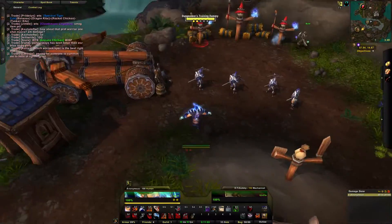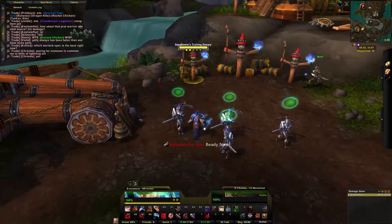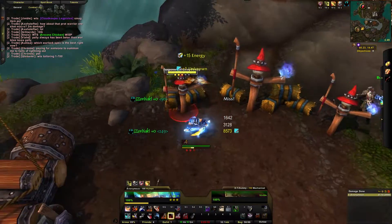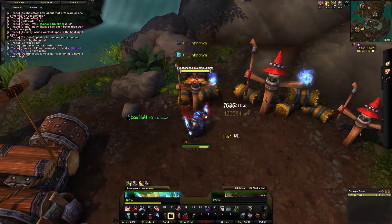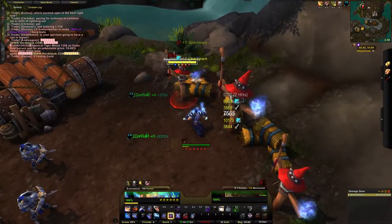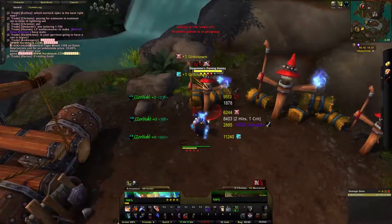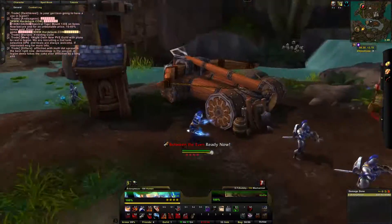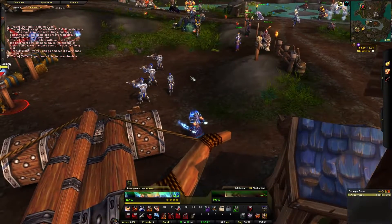That's basically gonna conclude my guide on the Outlaw Rogue. They're super strong right now — if you haven't tried them I definitely recommend it. Roll the Bones is super op right now; there are six different effects and you have a chance to get all of them at once. The more you get the better, and the damage output from these guys right now is amazing. I hope you enjoyed this video, please give me a thumbs up if you did, let me know what you think in the comments section, and peace out guys.